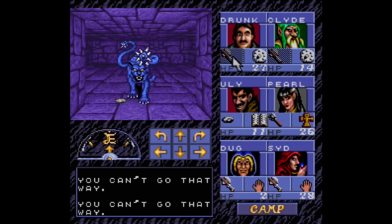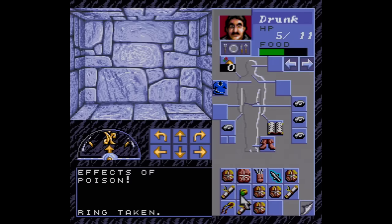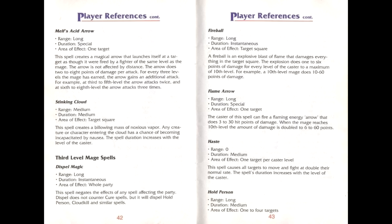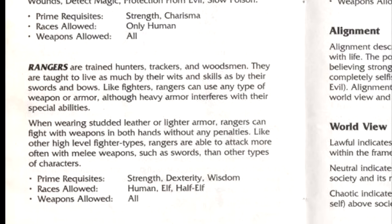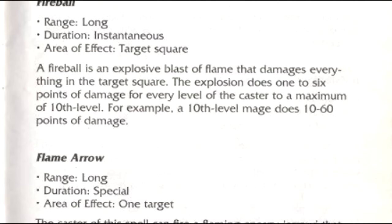Since it's a D&D game, all the typical race, class, and alignment stuff is here — fighters can use any type of weapon or armor but can't cast spells, mages are powerful ranged fighters but can't wear any type of armor because it interferes with their magic. All that kind of stuff is covered in detail in the 60-page instruction manual, which really functions more as a guide. If you want to play this one today, just Google 'Eye of the Beholder PDF' and you should find a manual. It covers everything from ability scores, armor classes, spell directions, and stats — you gotta love seeing that kind of effort in a manual.